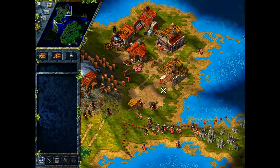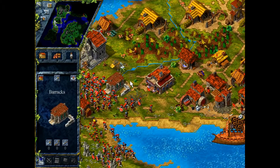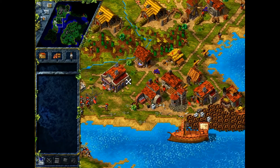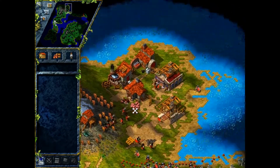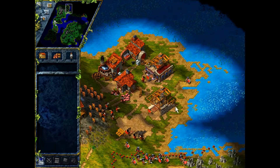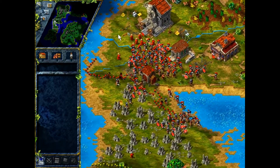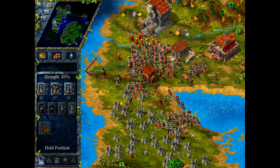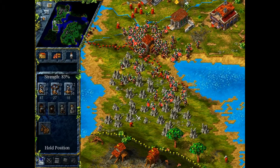We have a couple of soldiers here. I think currently we are bottlenecked by settlers, so I ordered 3 large residences to be built up here. But until that is done, we will take our army and raid the yellow enemy.